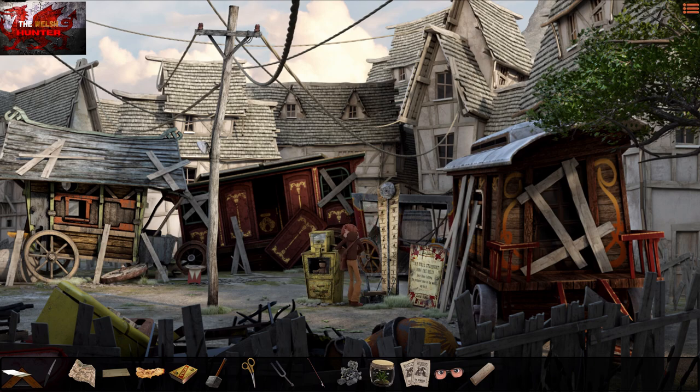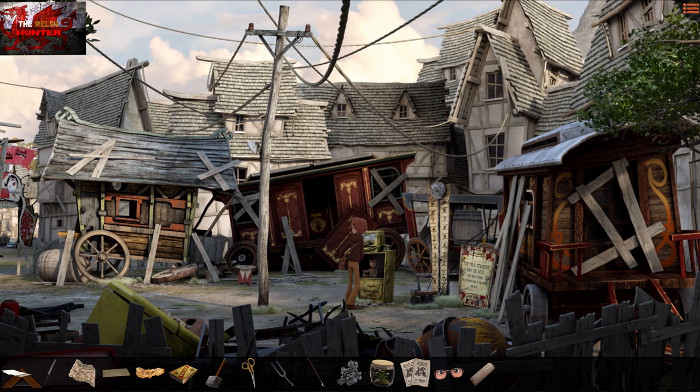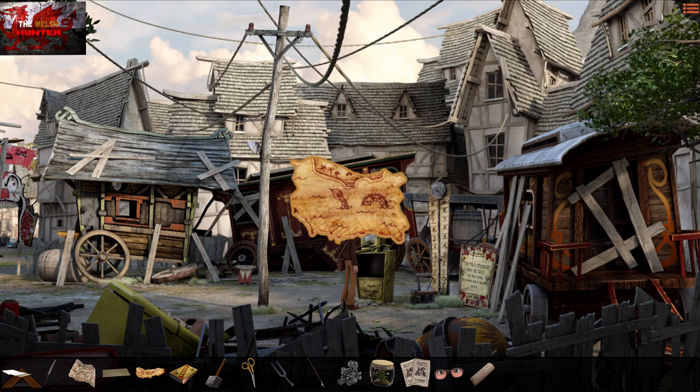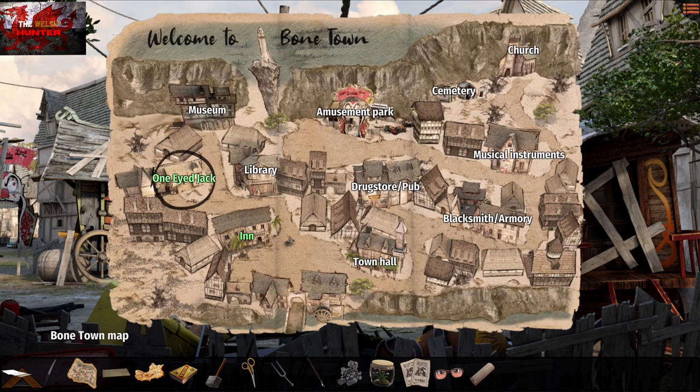Ding! Interact with the prize — there's a great disgusting-looking bear, and we get a letter from it as well, which means we don't actually need the bear. Go into the Bone Town map and go to the library.